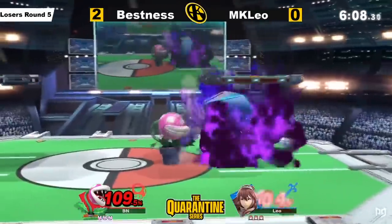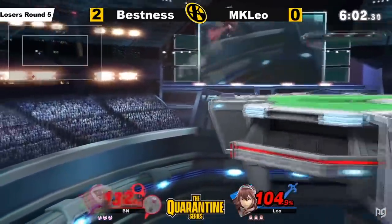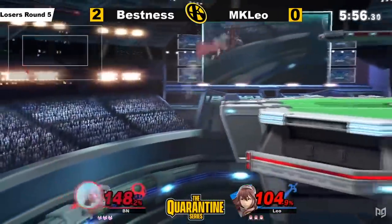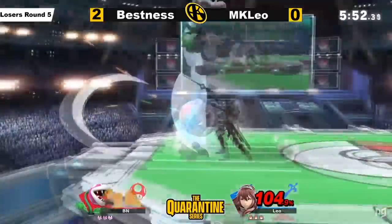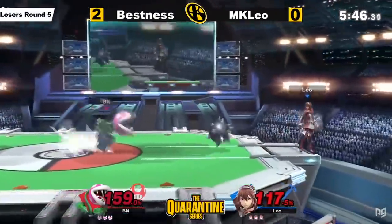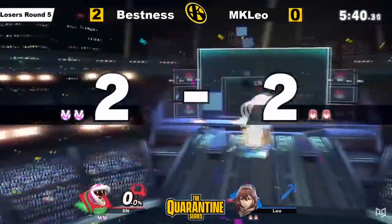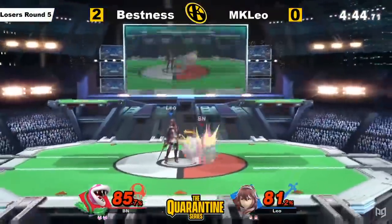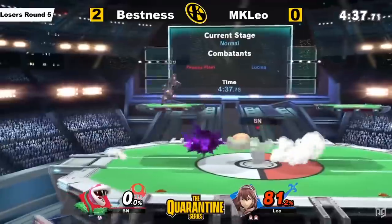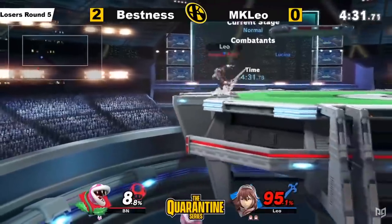Viewer Roy Kuchiki brings up a suggestion we're seeing a lot: remove extended hurtboxes on down B. When Plant shoots out its head — flower — well, whatever that is — when Plant shoots it out, it's still part of the Piranha Plant's body, so you can hit it, even though it's usually very far away from the pot. This results in wild situations where you can spike Plant from a great distance, because it will still get launched from the location of the pot. Realistically, Plant doesn't get hit out of down B too often, but it certainly seems like something that shouldn't happen. To fix this, they could simply make the head intangible — that's basically the same as removing the hurtbox, but it makes more sense.